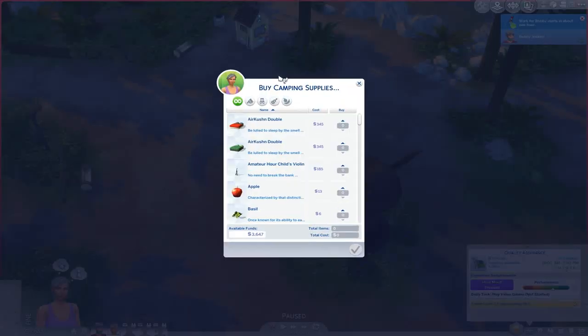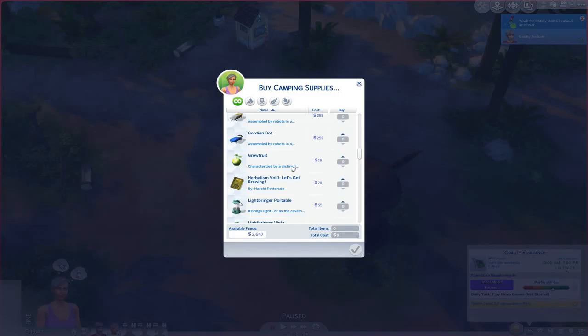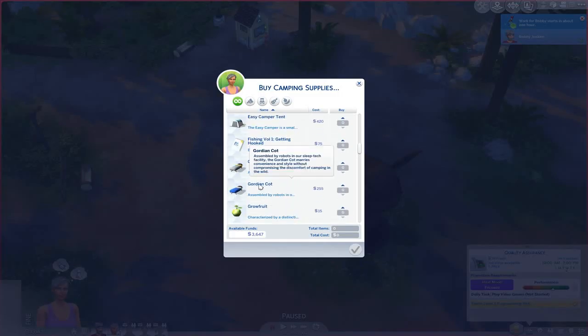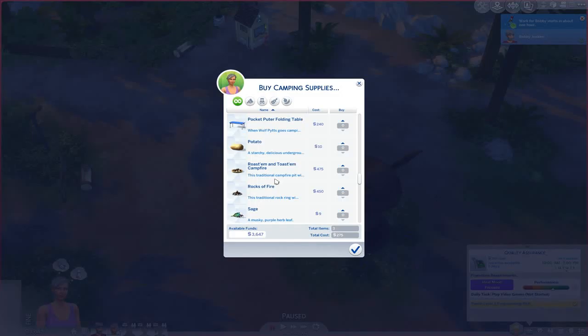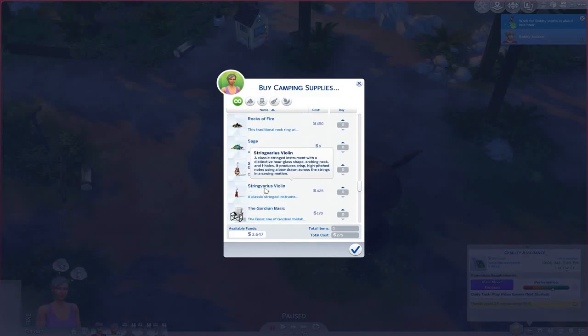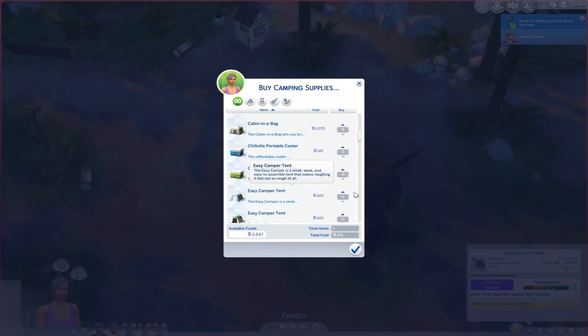At the supply store there are a lot of different items you can get: blow-up mattresses, a kids' violin, food, and grow fruit you can take home and grow there. There are mega coolers, folding tables, different types of fire pits, and a lot more. The biggest thing you want is a tent, so we're going to get an easy camper tent and grab that.